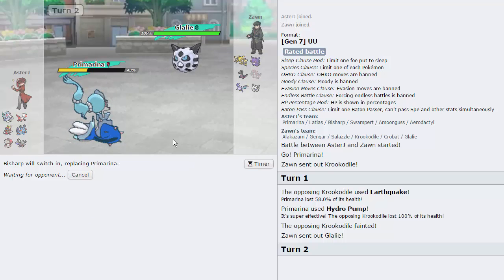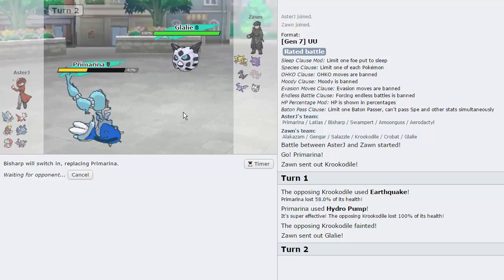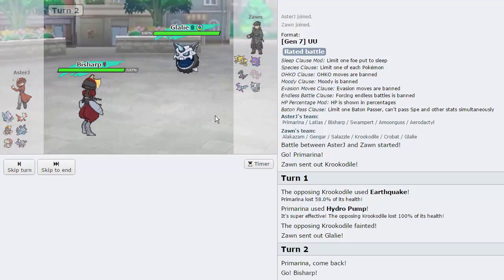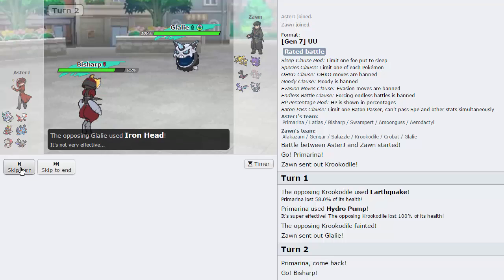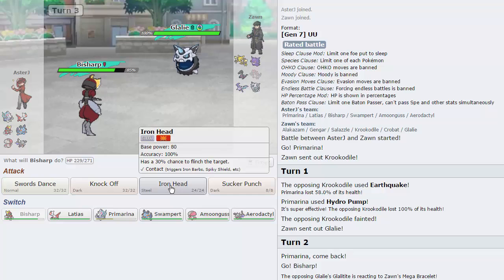Glalie is going to come in to Freeze-Dry me — I'll go into Bisharp so I don't get Freeze Dried. This thing is actually a little bit of a problem — if it has Ice Shard it's going to do a lot to Aerodactyl, and if I miss Stone Edge I'm screwed. He mega evolves and goes for Iron Head. I can't assume he doesn't have Earthquake but I really just want to Iron Head.